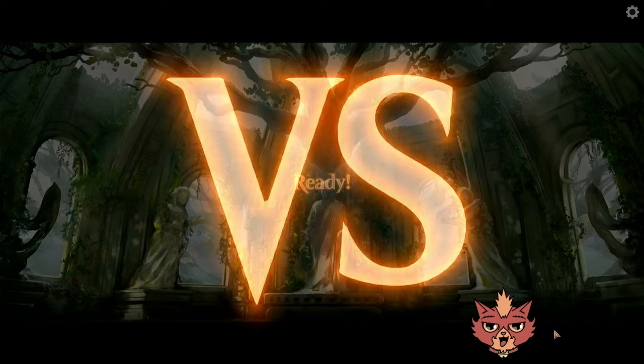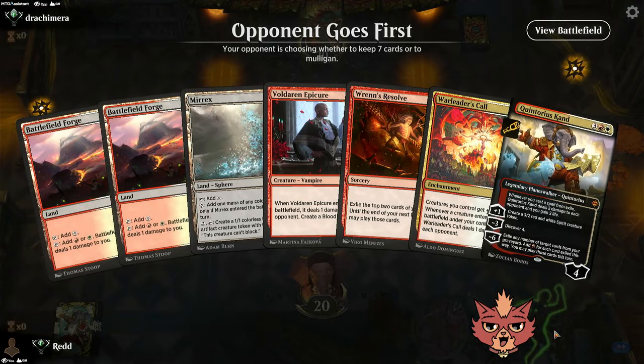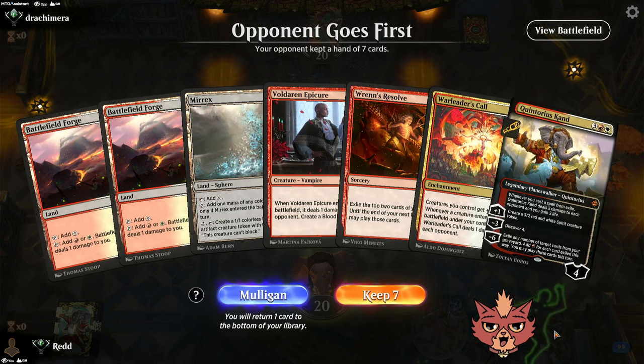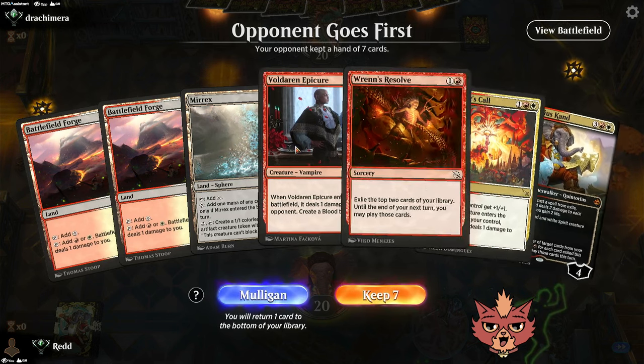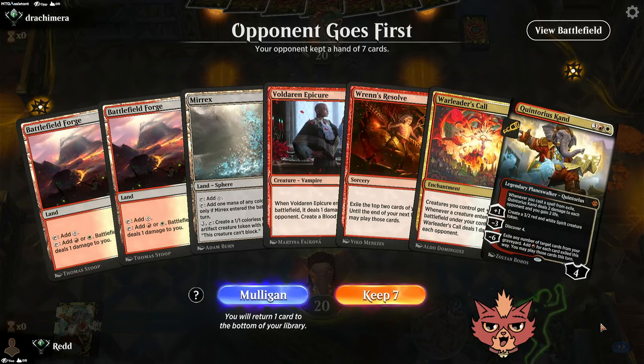Actually being able to go up against Angels successfully feels nice. I think that Boros Angel list has been floating about for a little bit, but we don't get to see it too often. I don't know if I've won against it yet — I think that was actually the first victory I've had against those Angels. Don't quote me on that, though.